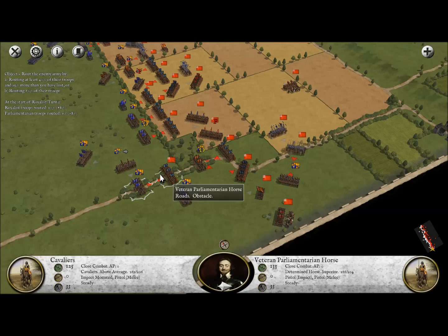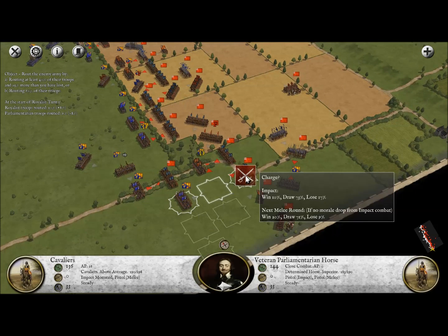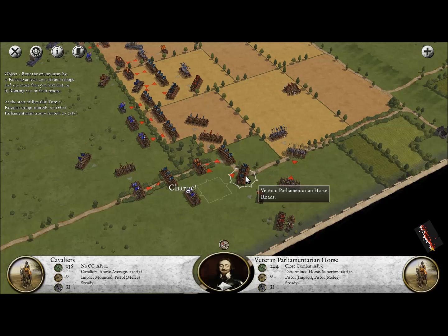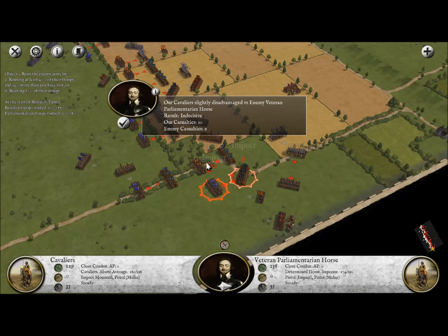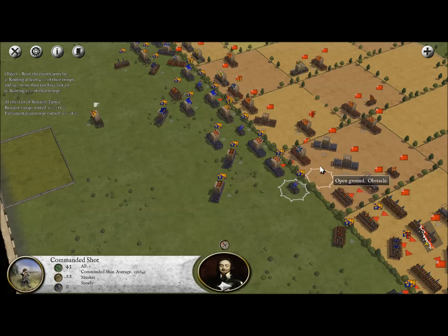I'm going to move this unit and have them defend against Cromwell's major cavalry attack. We can see they're attacking on all fronts. I'm going to take the risk and charge even though it's very unlikely we'll win — our chances are around 10% with a 17% chance of failure. But right now that's the only thing that's going to win us the battle.